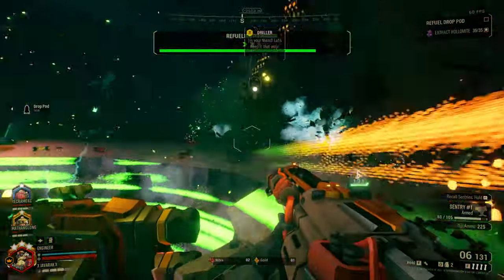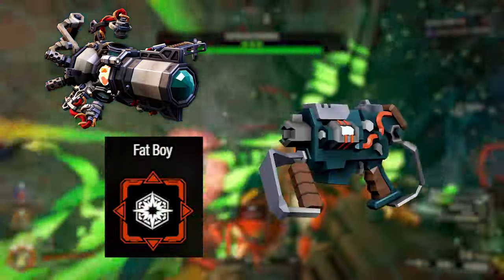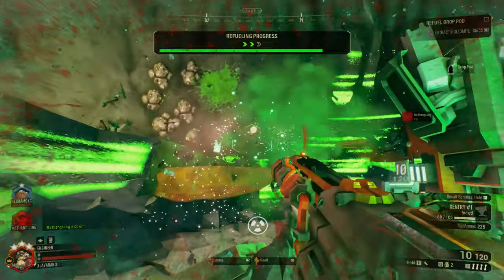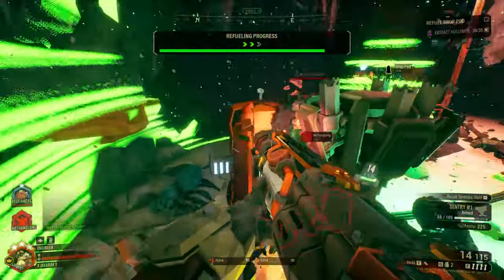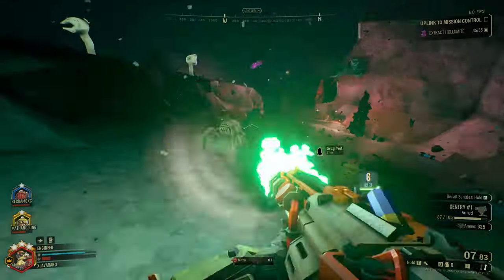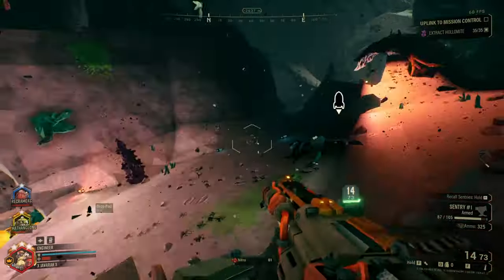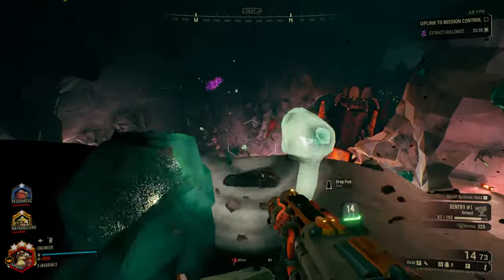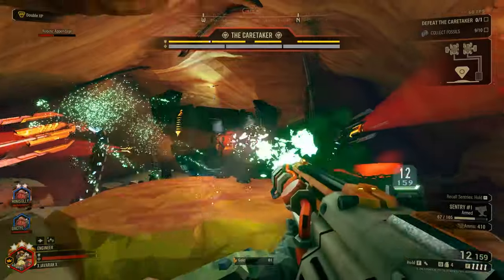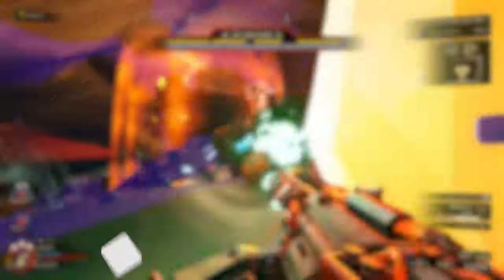There are dozens of ways to play him, from death laser builds, to nuke launcher builds, to even stubby electric jock power builds. However, each of these builds have some form of weakness that they have a hard time dealing with. In today's video, I'm going to show you a build that not only has very few weaknesses, but is also extremely fun and satisfying to use, as well as having many different useful applications. So sit back, relax, and enjoy the ultimate Engineer build in Deep Rock Galactic.